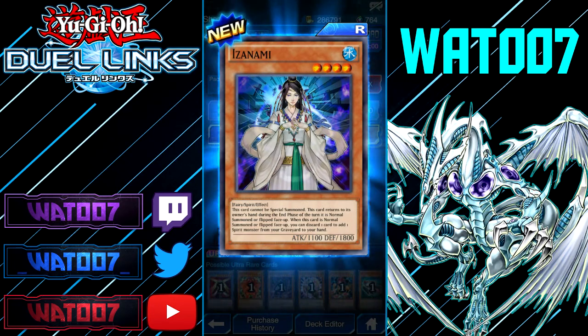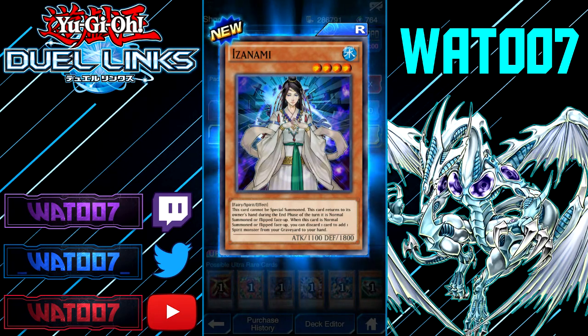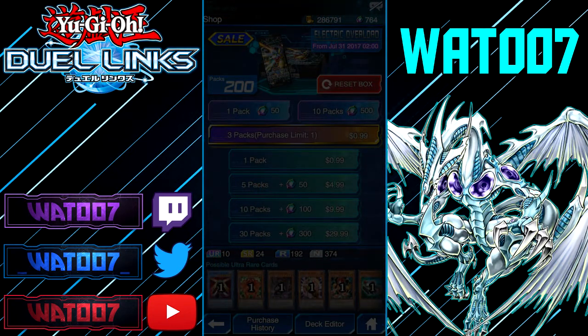This token cannot be tributed. And then we have Isami Zamu, Level 4 Water Monster — a Fairy Spirit with the effect that cannot be special summoned. This card returns to the owner's hand during the end phase. When this is normal summoned, during the flip phase you can discard one card and add one Spirit Monster from the graveyard to your hand. Cool.